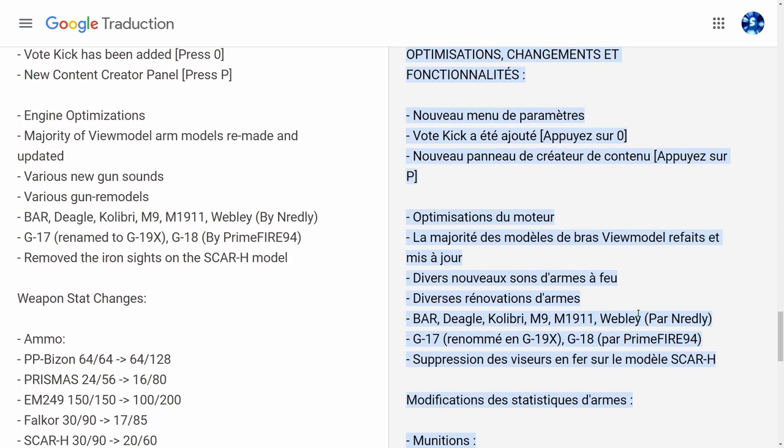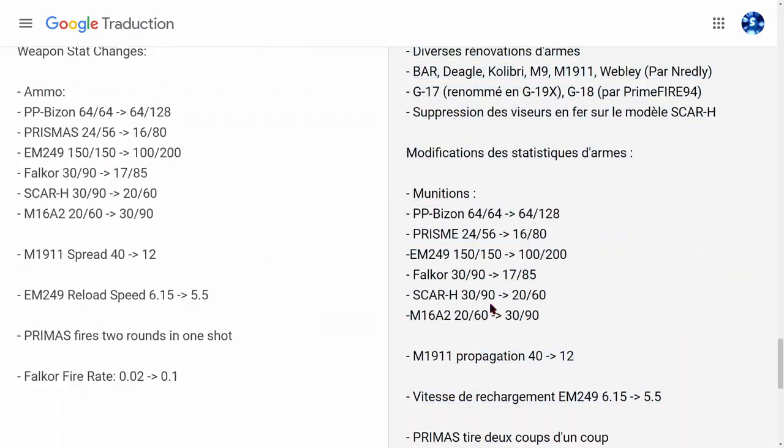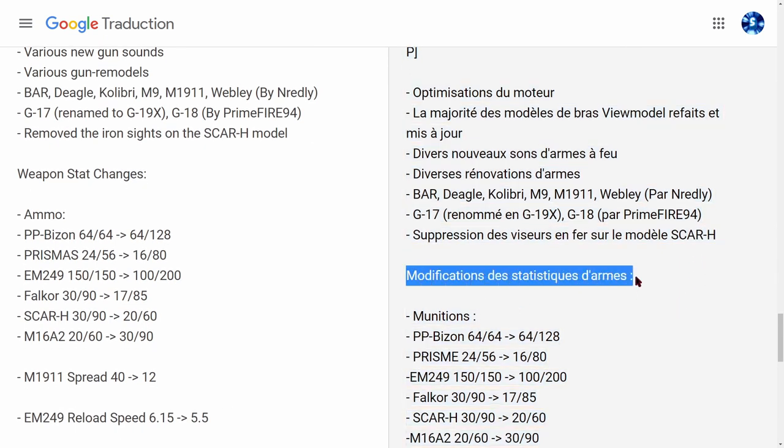Optimisation et changements : nouveau menu de paramètres, vote kick mis en place, nouveau panneau de créateur de contenu (appuyer sur P), optimisation du moteur. La majorité des modèles de bras (view model) refaits et mis à jour. Divers nouveaux sons d'armes à feu. Diverses rénovations d'armes : le Barre, le Deagle, le Colibri, le M9, le M1911, le Weebly, le G17 renommé en G19X, le G18, et suppression des viseurs en fer sur le modèle SCAR-H.